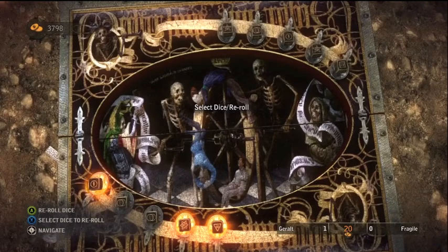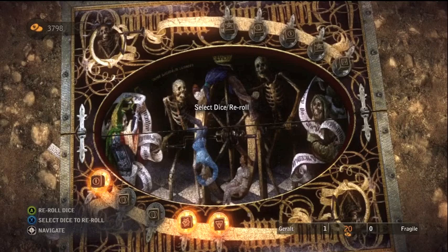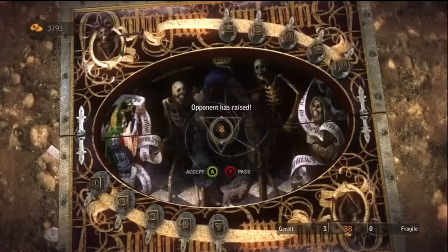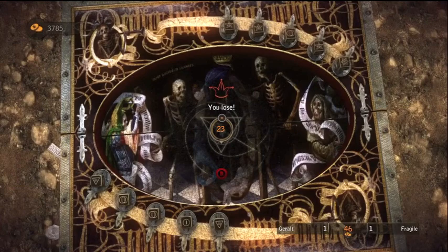Once you have your dice selected that you want to re-roll, you could re-roll all the dice, and then just press A to re-roll. Your opponent's going to decide what they're going to do. Press A again, and here's what I was going to talk about: the right joystick is to roll.